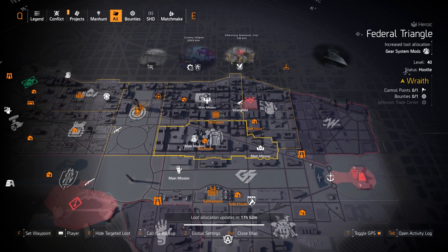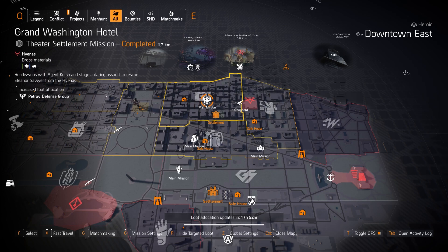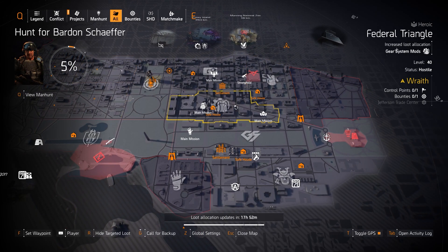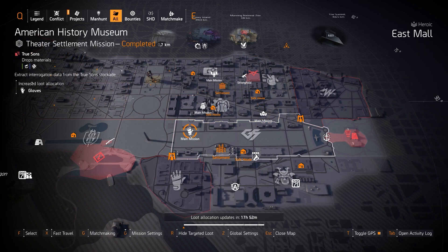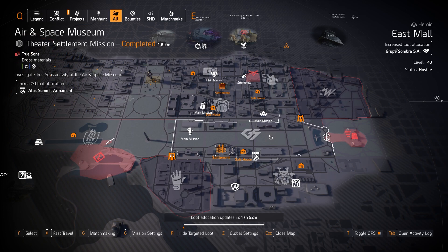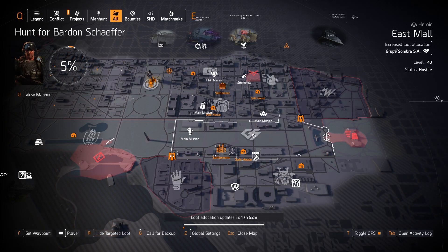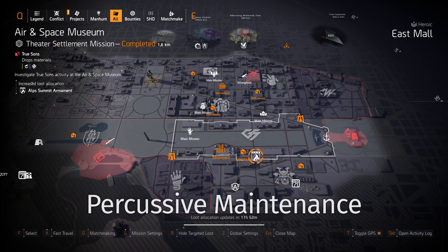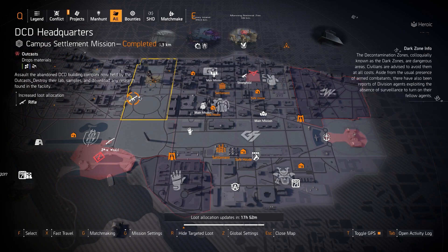Double targeted loot for holsters: we got Petrov at Grand Washington — grab the Contractor's Gloves with 8% damage to armor. Gear system mods at Federal Triangle if you're looking for 12% crit damage or 6% crit chance mods. Doubles for masks — gloves in American History if you need the BTSU gloves. Group of Sombra at East Mall: four control points to farm, one piece for DPS builds, two pieces for explosive skill damage builds. ALP Summit at Air and Space for healer builds — I recommend a chest piece with Empathetic Resolve or the Percussive Maintenance backpack with Perfect Tech Support.